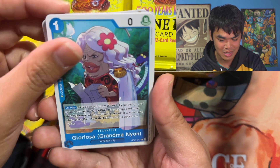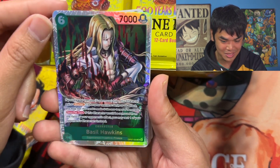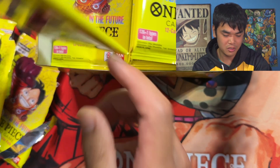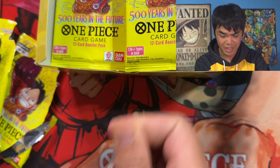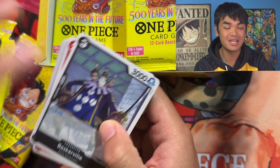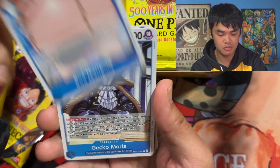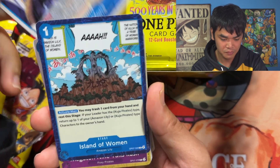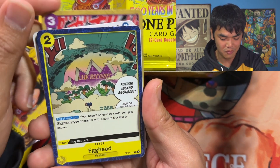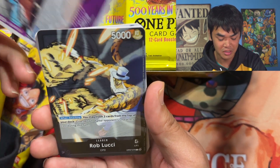We got a Monkey D. Dragon — a nice SR. I have one of these already. Red is kind of dead, it's not as good as it used to be, but who knows, maybe it'll come back with OP08. I know there's a Marco blue and red leader in that set so hopefully that'll be pretty good. Looks like we're gonna get a little Koala — she's so cute, munching on the craft, just a hungry young girl.